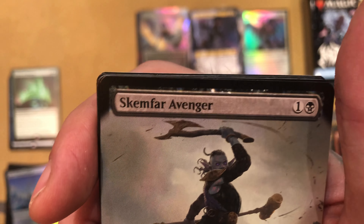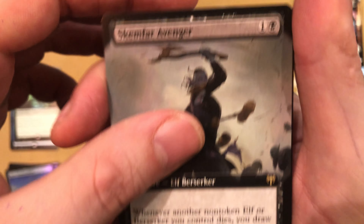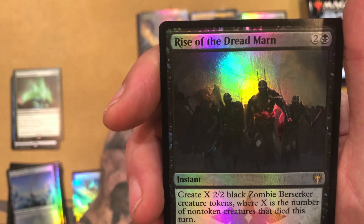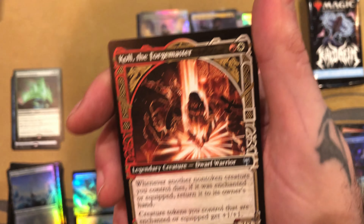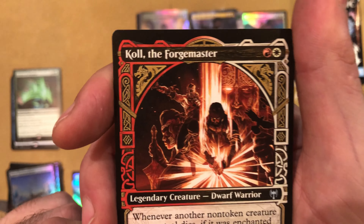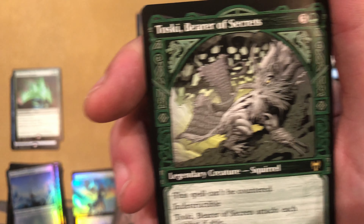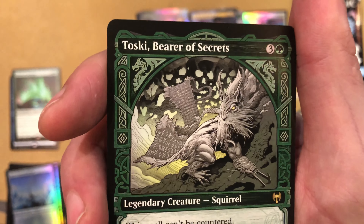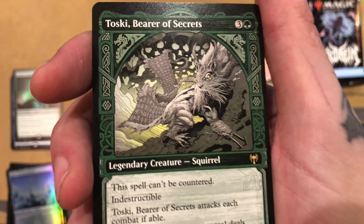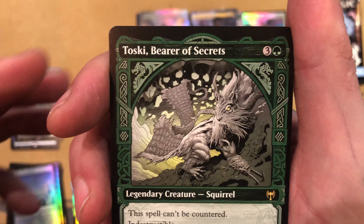Alright, what do we got? One, two, three, four, five more packs to go. Cool. Doing pretty good with our mythic haul, I think. Alright. Master Skald. And a Woodland Chasm — Swamp Forest. Run Amok, Mists of Littjara, Cinder Heart Giant — that's a big boy. Bretagard Stronghold.